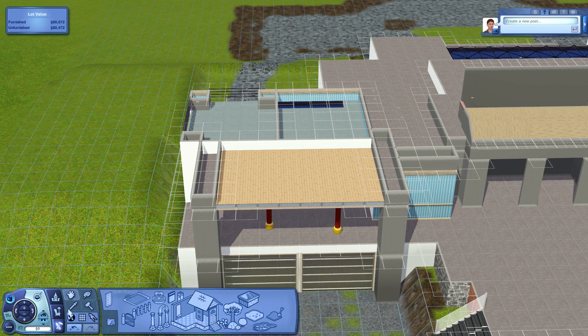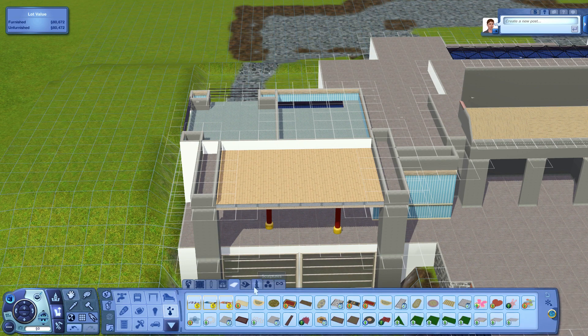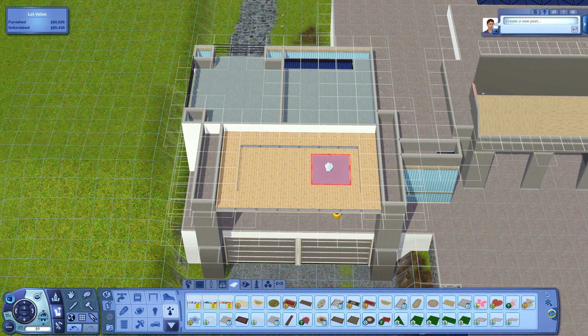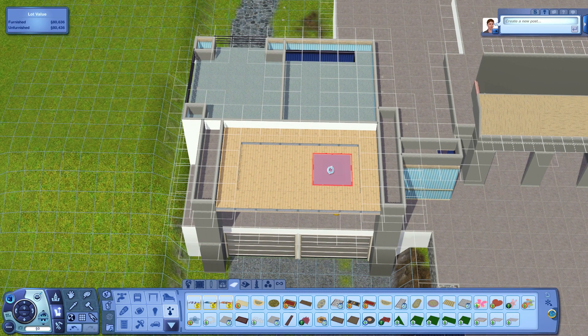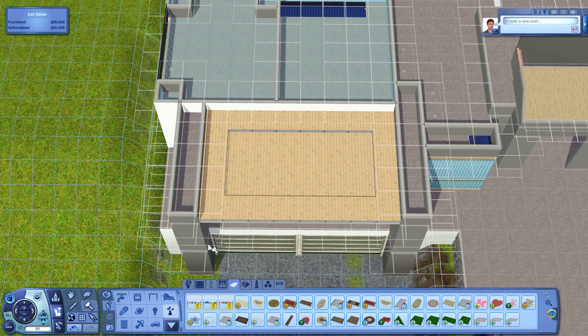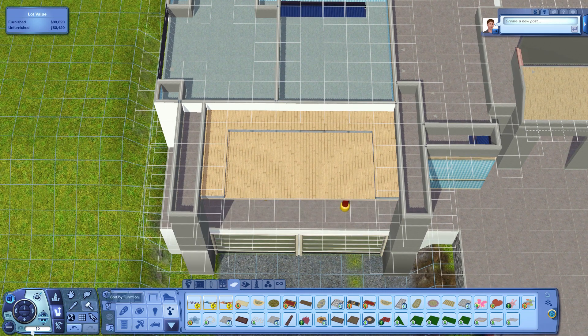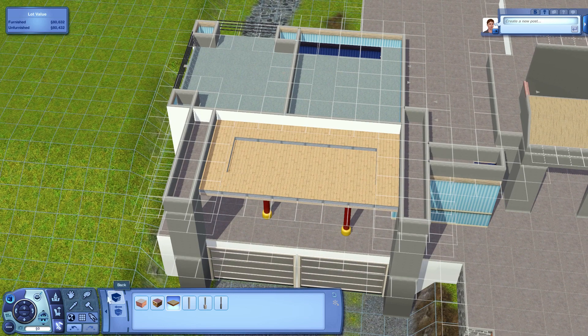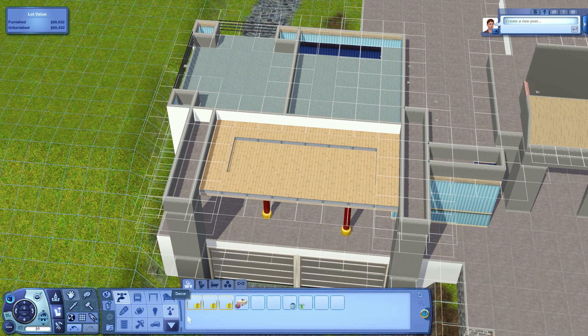Now we're adding in the platform where I'm going to put the skylights. I just love the skylights — they're the best things. If you don't have Into the Future yet I really recommend it because the skylights are such a great addition to the game. My only drawback is that they really don't add any actual light to the house, so you can't use them as windows — unfortunately they're only used as rugs to kind of allow transparency.